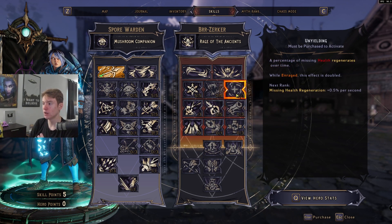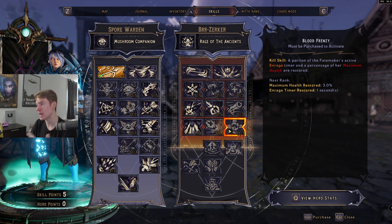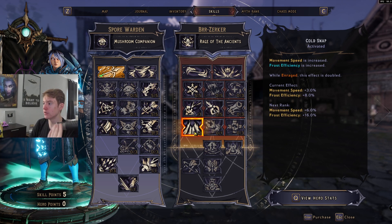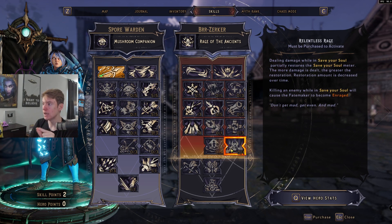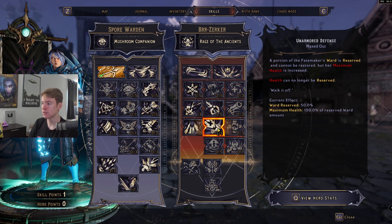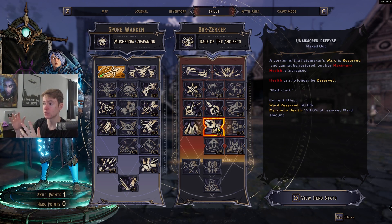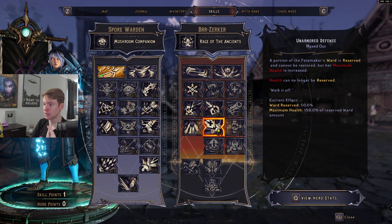The rest of your skill points you can do whatever while leveling — extra survivability with Unyielding, some Enrage duration, maximum health increase, reload speed. If you're using a cryo weapon, reload speed is probably what I'd spec into. Frost Efficiency with movement speed is what I ended up speccing into because I want the freeze to happen faster. Later on you can go Relentless Rage to save your souls a little better. I end up picking Unarmored Defense here — this is particularly good with Cursed Wit. It reserves part of your ward so you only have half your ward and it can't regen past that, but it increases your maximum health. Since our ward is never full it'll break easier, giving us extra damage.